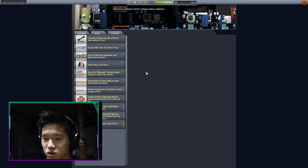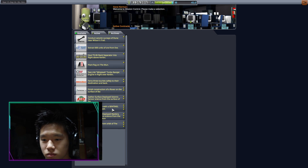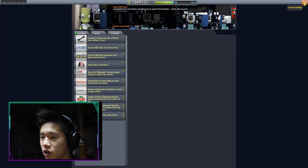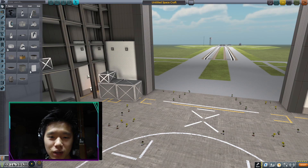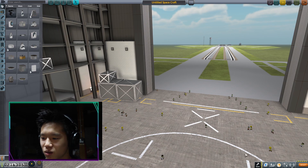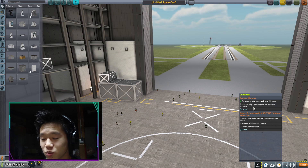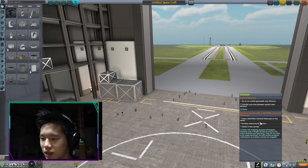Let's first start off in the mission control center. We've got a couple of contracts here. This one seems pretty easy and gives you a lot of credits. I've got two contracts: one is the explore Minmus one, and since it doesn't have an expiration date I've just been holding onto it. For today, let's do this one: detect three comets with a sentinel infrared telescope.